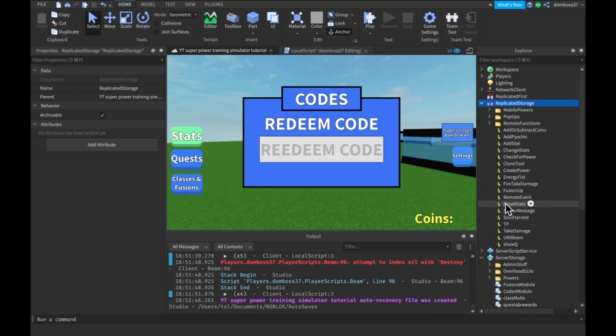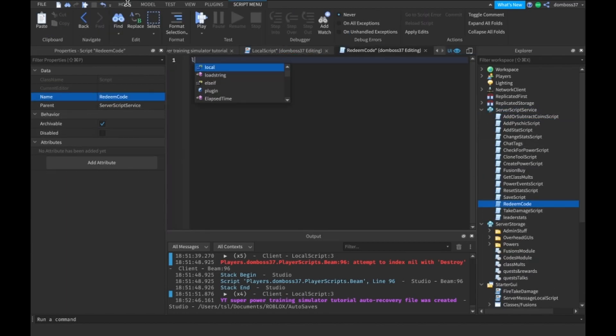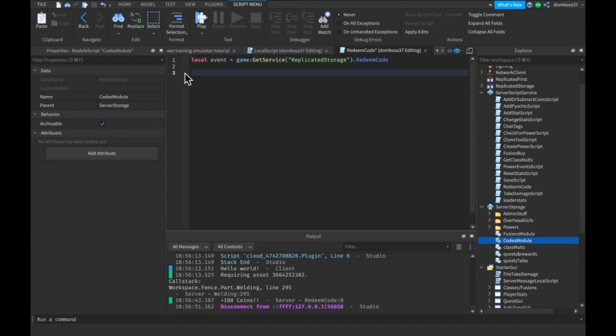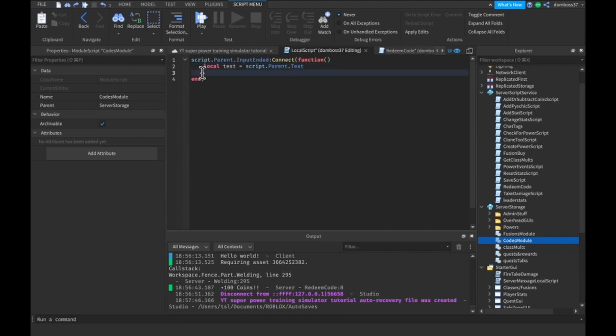Next, go to Replicated Storage and make a new RemoteEvent called 'RedeemCode'. Then in Server Script Service make a script called 'RedeemCode'. Set a local event equal to game:GetService('ReplicatedStorage').RedeemCode, connect it to OnServerEvent taking in player and text, require the CodesModule, loop through it, and if the text matches an actual code in the module, add the reward to the player's coins value.